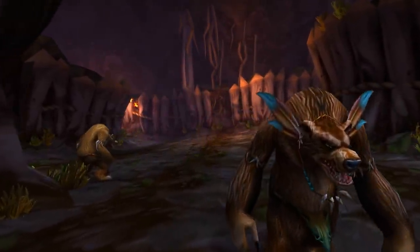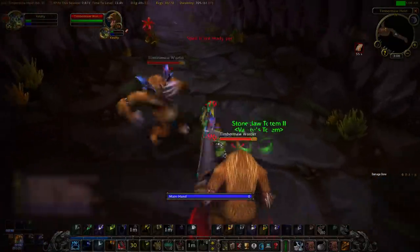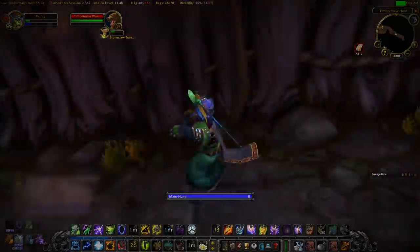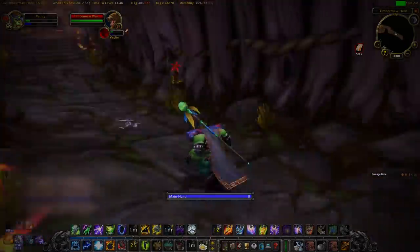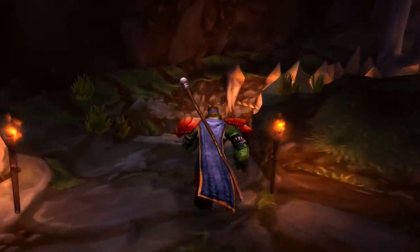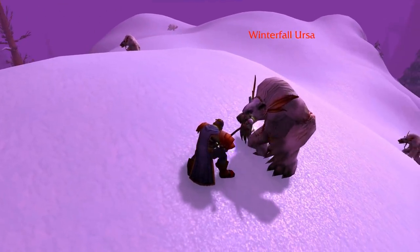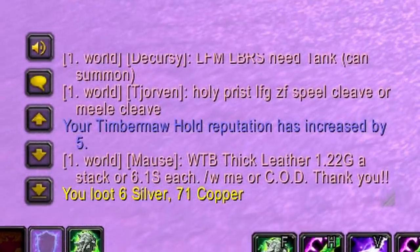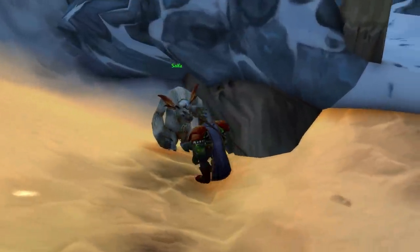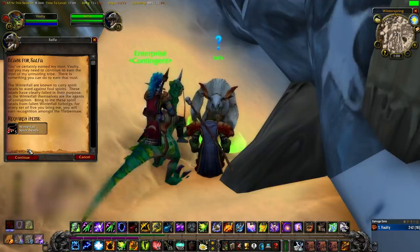This is not like other reputation grinds in the game, because unlike other factions in Classic WoW where you start off at neutral or friendly, you are beginning this reputation grind from being hostile. So you need to grind your way up just to get to neutral. Aside from a handful of quests, there are only two ways to increase reputation with Timbermaw Hold: one is to kill Furbolgs of the Deadwood or Winterfall clans, and killing one of these Furbolgs gives you 5 reputation. The second way is by handing in quest items that drop from these Furbolgs, which also give you 5 reputation each.